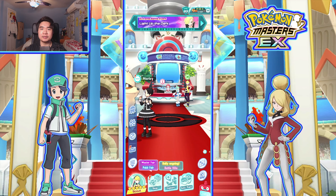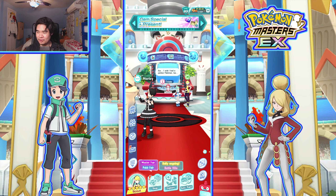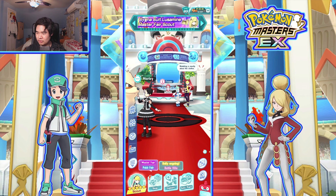Hey guys, how's it going? It's Trace here back with a Pokemon Masters EX summoning video. So in today's video, something on the classic Elisa banner. I've been waiting for this alt of Elisa to come out for a while now. I think it's the very first alt, I think in like Black and White. I could be wrong, I haven't played those games in a long time, but I love this design.